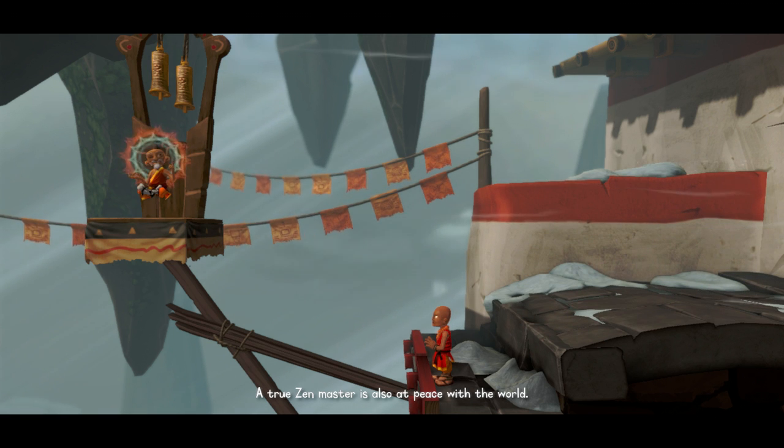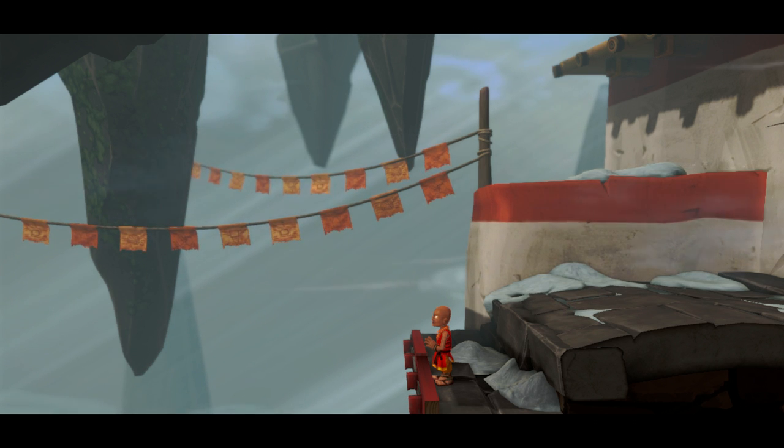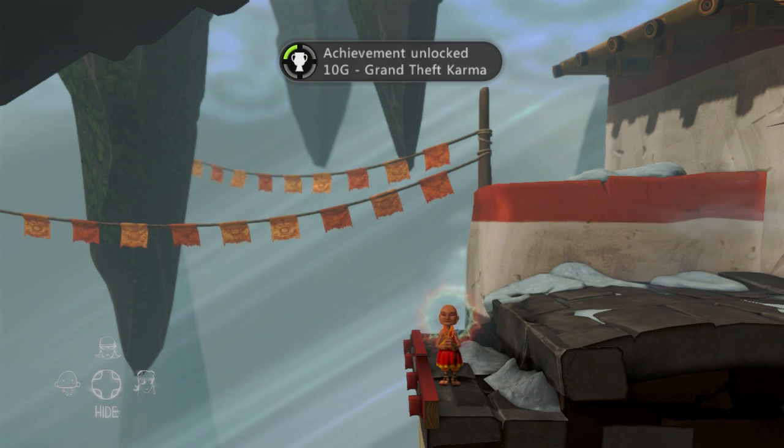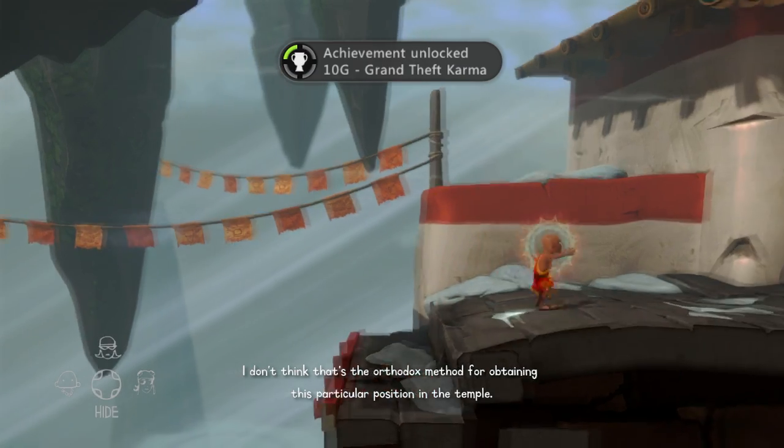We are moving on to the Monk's Puzzle. This is another one that is unmissable as it is just completing the Monk's Puzzle. It is called Grand Theft Karma. After you have loosened the bolt and go back up to talk to him, he will end up falling down to the ground and you have participated in the murder of his master, gaining this achievement.